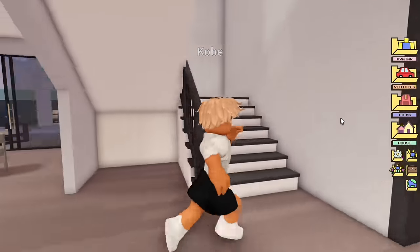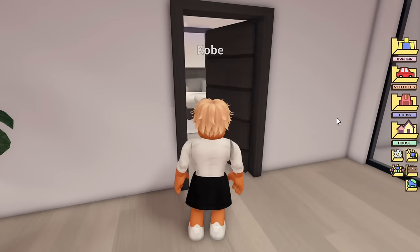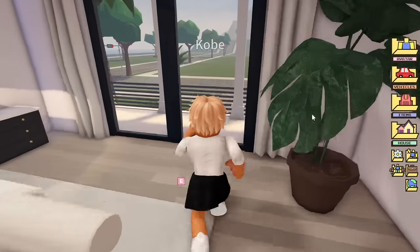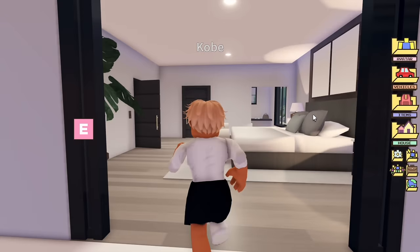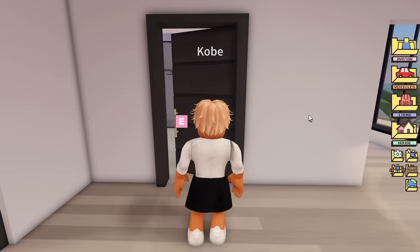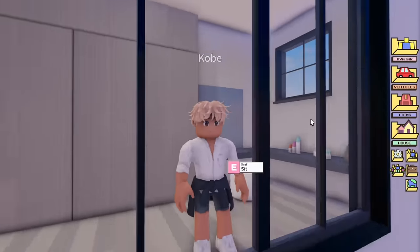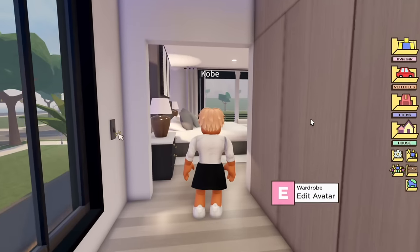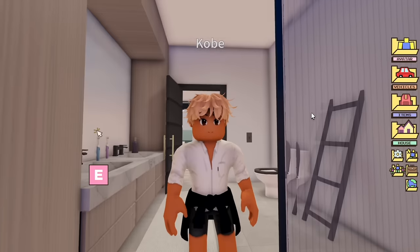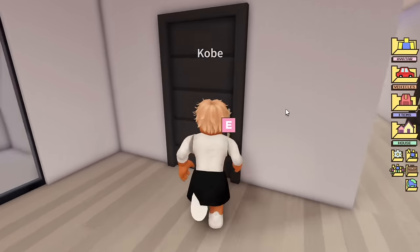Going up the staircase, upstairs there are four rooms. Starting with the master bedroom — it's got a balcony onto the front porch area, which is pretty cool. There's a double bed and a walk-in wardrobe with big windows that let in a lot of natural light. Then here is an ensuite with a double sink, a shower, a toilet, and everything that you need.